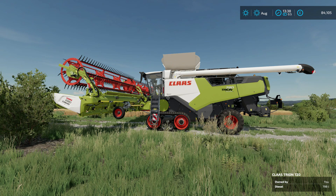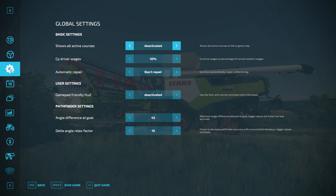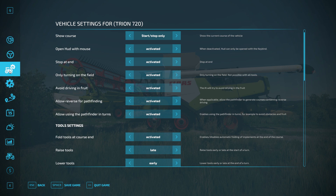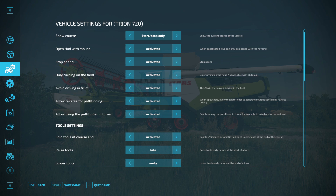Before we set up a course, there are a couple of things I want to go through in terms of the basic Courseplay menus. Going into the menus, you can see the regular active workers screen and underneath a cog for global settings. You can either jump in a vehicle or go onto the map and click on it, which brings up options for specific vehicle settings, global settings, and the course manager.